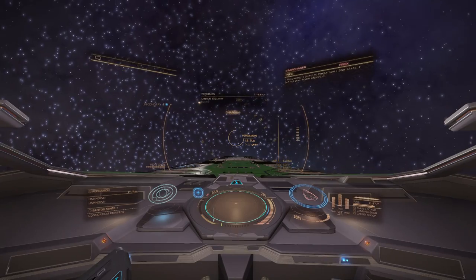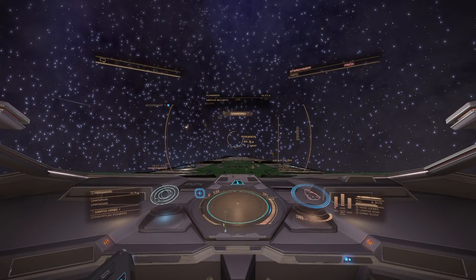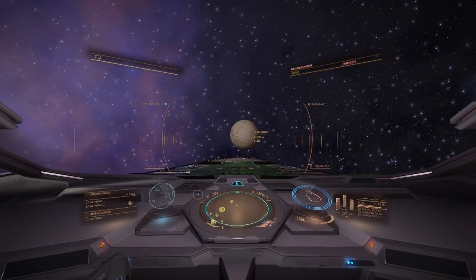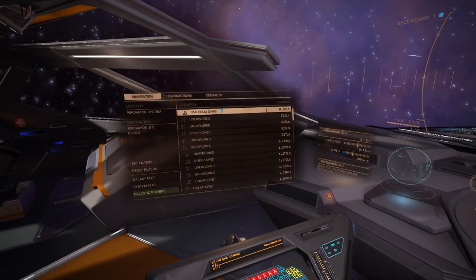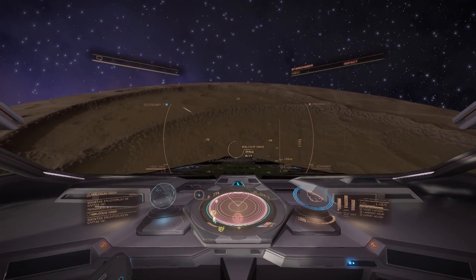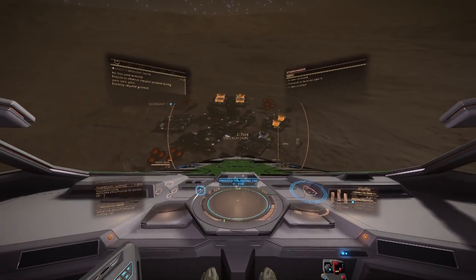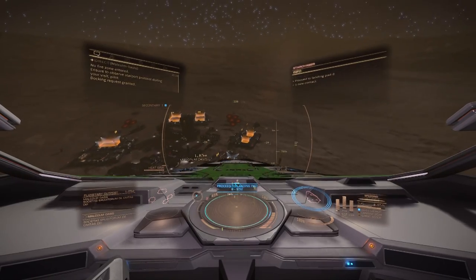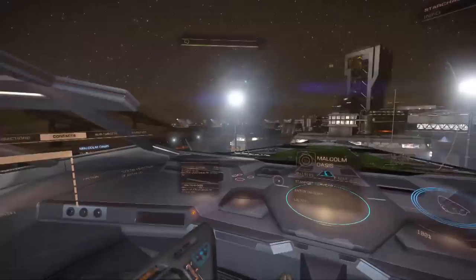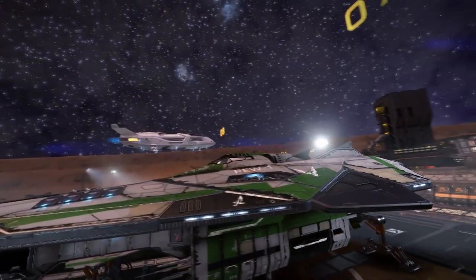Next system is called Pergamon — sounds a bit too close to Purgatory for my liking. Nevertheless, here we go. I believe we are picking up traces of a larger settlement on this beige world: Malkalm Oasis, no less. Will it live up to its name? It is located inside this crater, which itself is inside this other massive crater. Docking request approved — land on designated pad number 08. It's a pretty decent size, this one. You're on the deck.